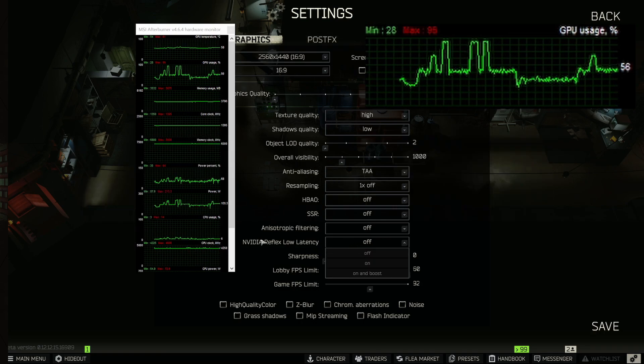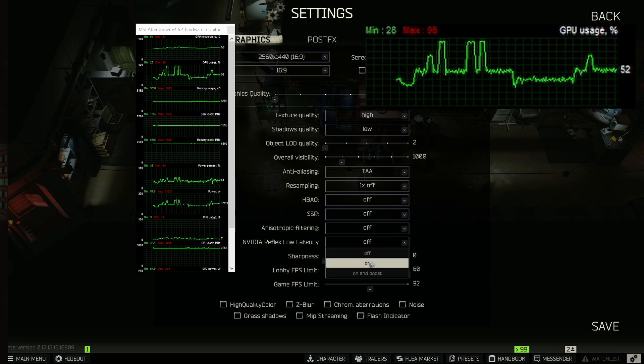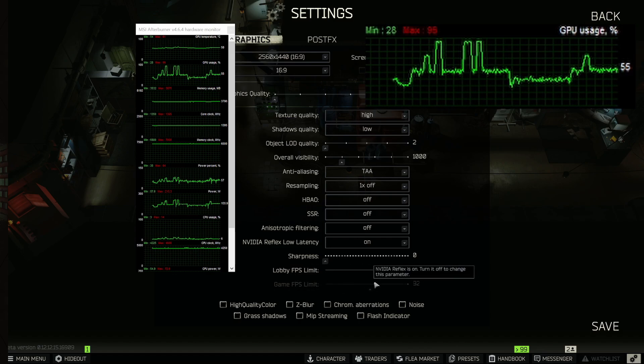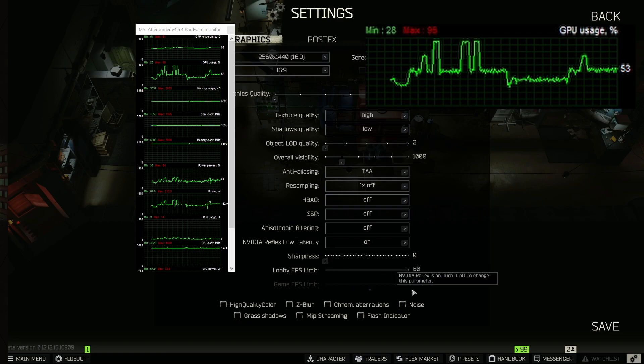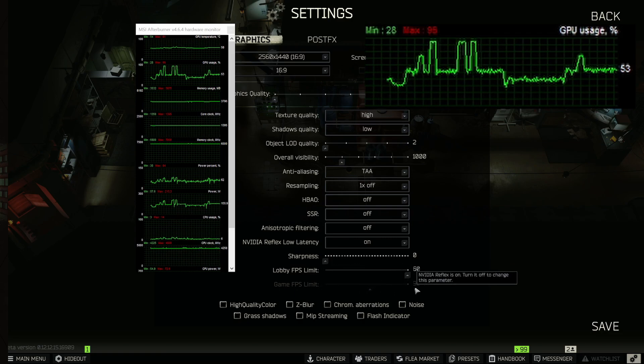So if you're having problems getting in, just turn NVIDIA Reflex Low Latency off. The reason it has to be off — if it's on, you can't actually adjust the game FPS limit here. You're locked wherever it is. I actually think it maxes out what your computer can do, which is why it was blowing it over capacity.